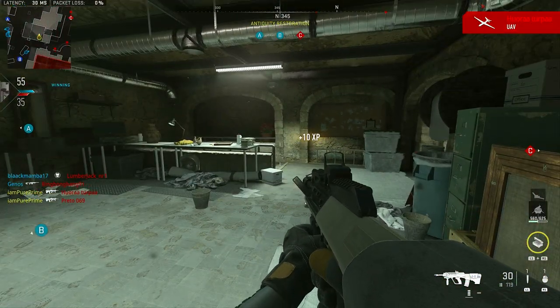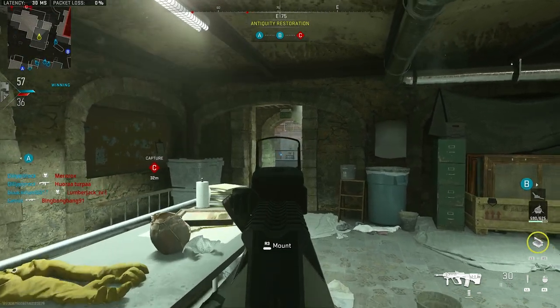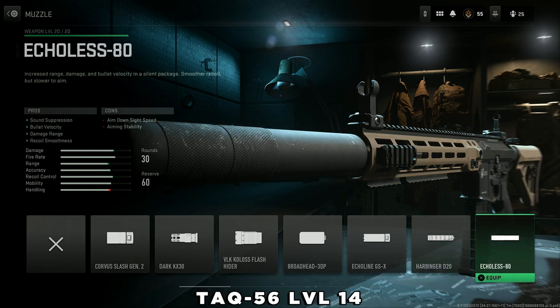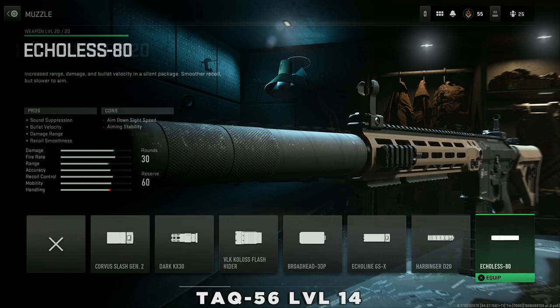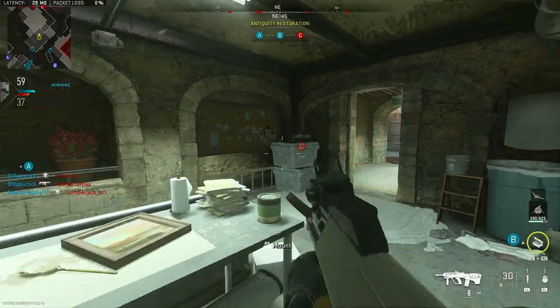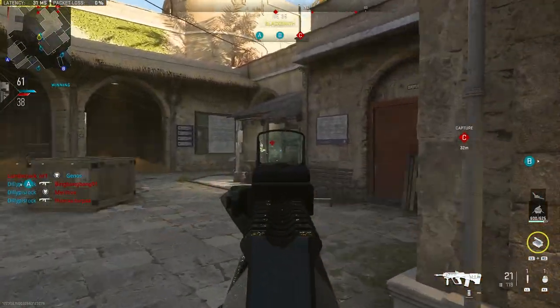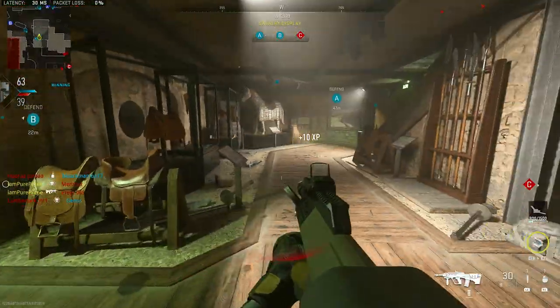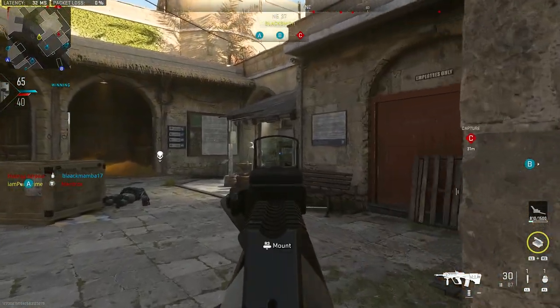Especially for Warzone, I'd recommend unlocking some silencers. From the start you should go for the Harbinger D20, which unlocks at level 18 of the STB 556, and the Echoless 80, which unlocks at level 14 of the TAQ 56. Both boost bullet velocity, damage range, recoil smoothness, and sound suppression. The Harbinger has an extra con with aiming walking speed but boosts the rest a bit more. This mostly applies to ARs — I'll make a more extended guide on silencers later.